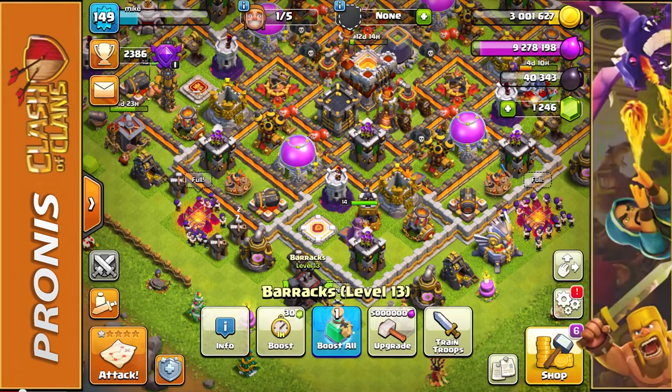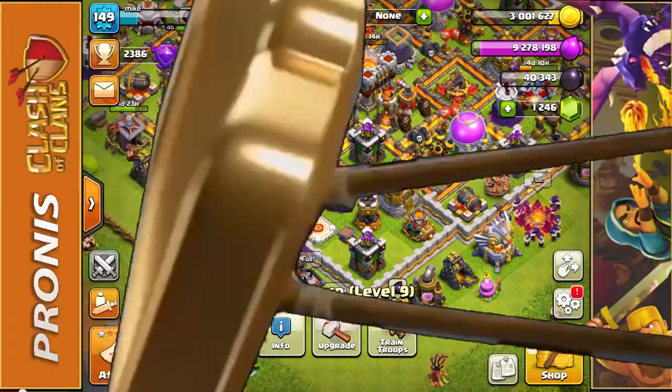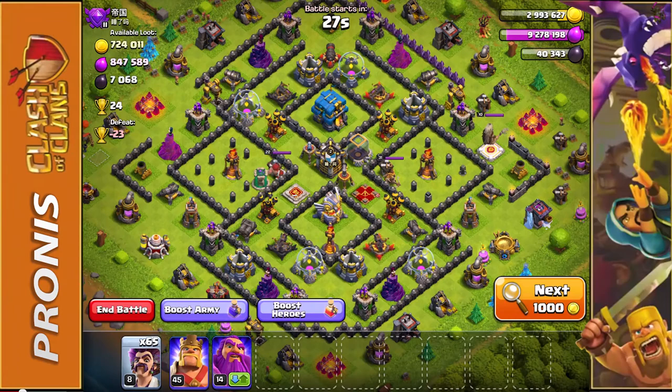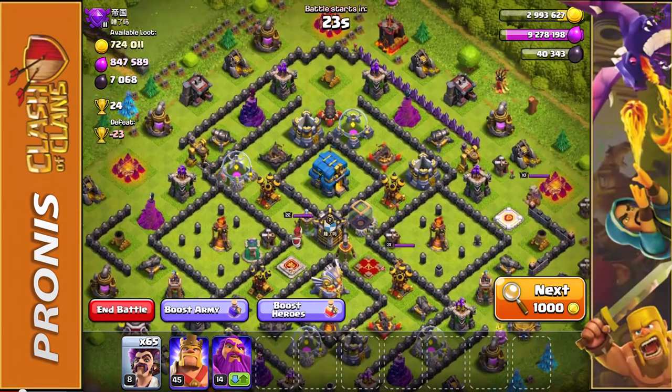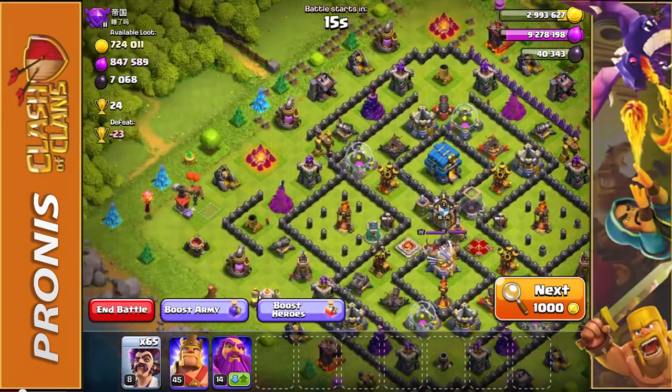Enough chatting about the party wizard — let's actually join a match and see if we can find a base to attack. We have 65 party wizards here, so let's hop right in. We found an amazing loot base — it's also going to be perfect because there is so much spread out around the map, which will allow our wizards to truly infiltrate this base.